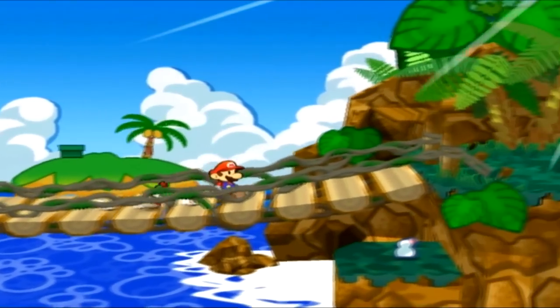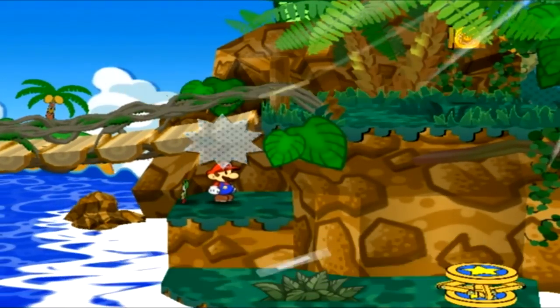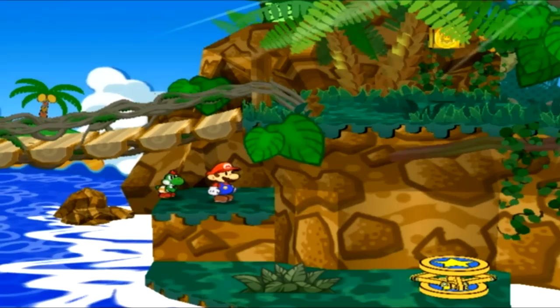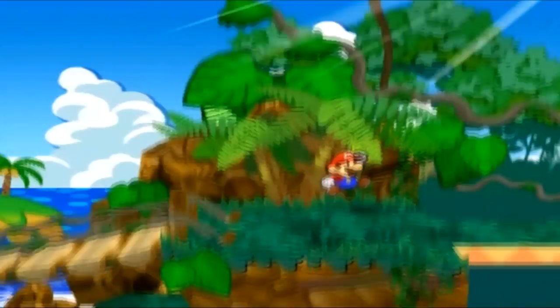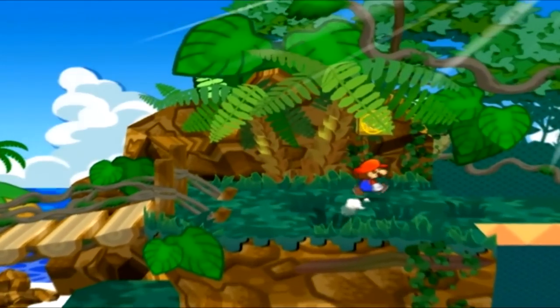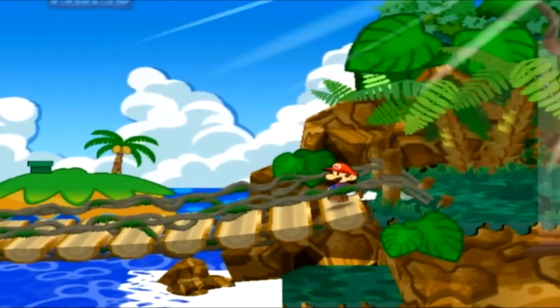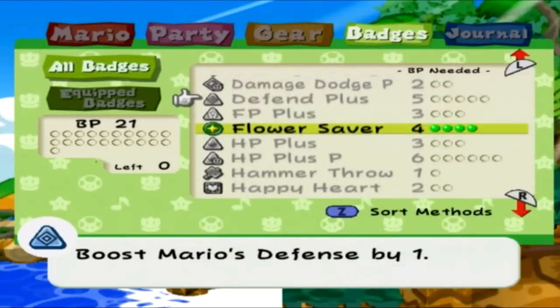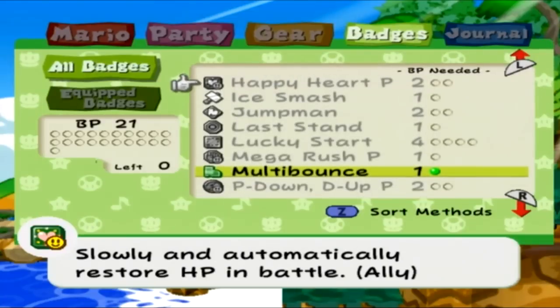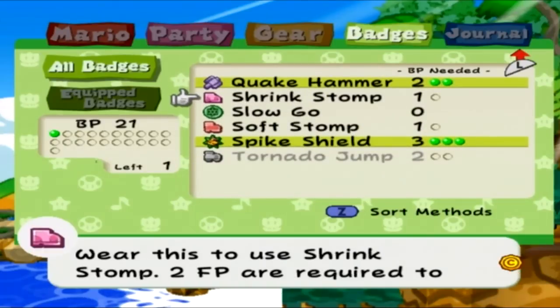I believe if we drop down somewhere — this is where we want to drop down for the badge I've been overhyping. Mario can jump on fire enemies now! And that is the worst hidden shine sprite I've ever seen in my entire life. If we put someone like Green Troupery in front of it, no one will ever see it! Ice Proof makes it so you can jump on fire enemies, so you can 100% go all jumping — and it's only one badge point, which is nice.